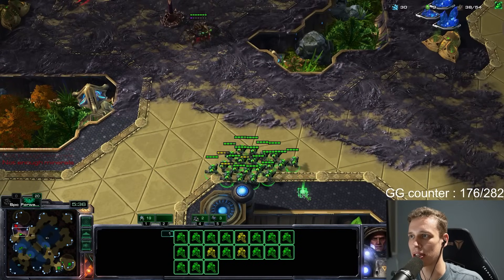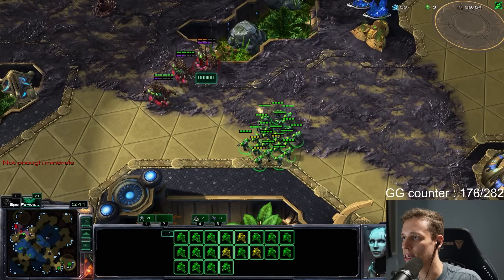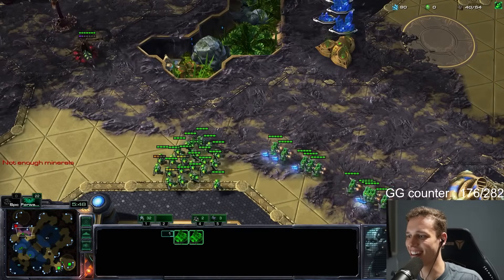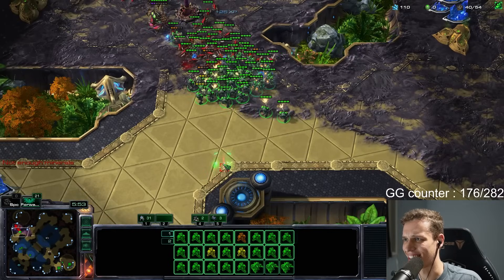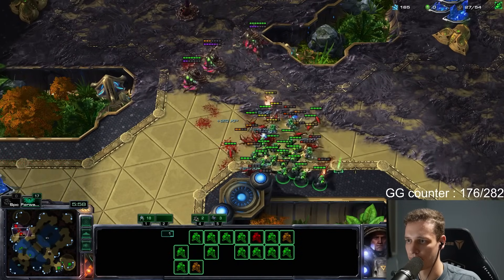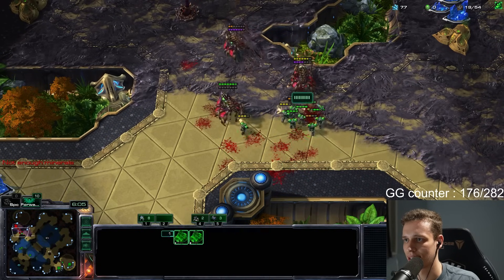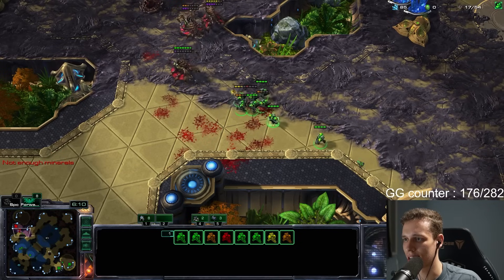I almost want to lift this thing because I know there's an overlord here, but I know it's absolutely not necessary. Now we go. Does he have a third base? No, he doesn't — I was like, wait, that seems ridiculous. Okay, here we go. He has a lot of freaking Zerglings, though he's moving far away from his spine. We win this fight. I think we lost the war here, though — he has so many freaking Zerglings. I kind of just want to go back home and play a macro game from here.